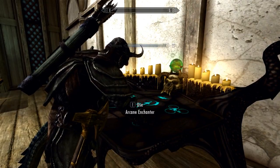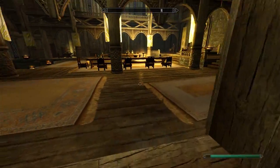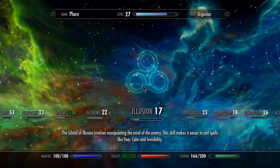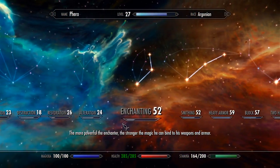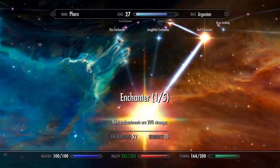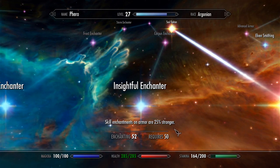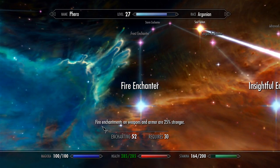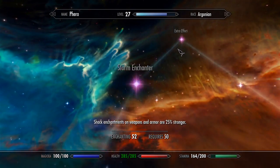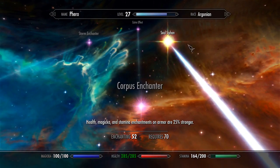Alright, so I'm done using up all those gems. I don't really remember what my enchanting was at before, but now I've got it up to 52 — I think it was in the low 40s. Pretty good. I could do skill enchantments on armor 25% stronger, or fire enchantments on weapons and armor 25% stronger. I could put two enchantments on the same item — that'd be pretty nice.